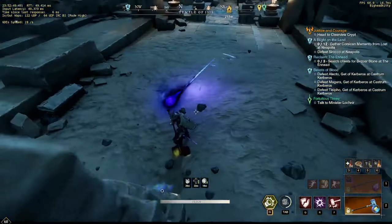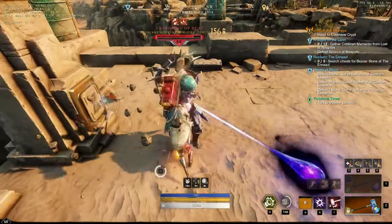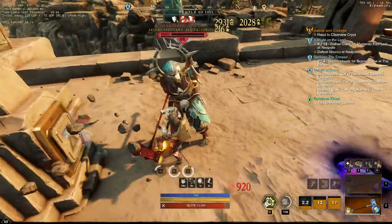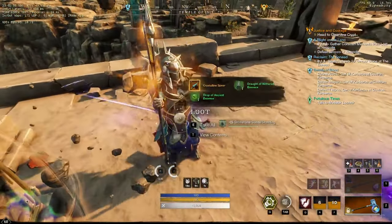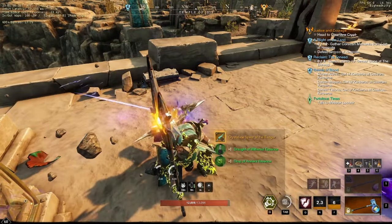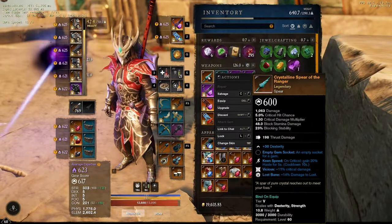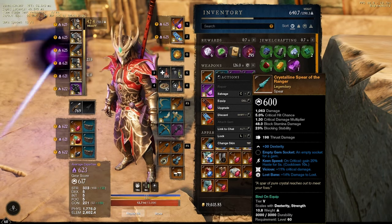On this next kill I'll show you that you can get a level 600 gear score legendary weapons as drops from these as well. It's pretty cool to fight some of these elite mobs just to get cool gear you might be able to sell in the Auction House. This one I get an orange legendary 600 crystalline spear with Lost Bane, Vicious, and Keen Speed on it.